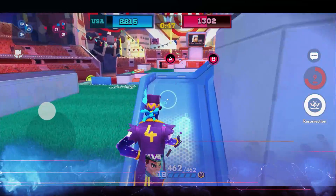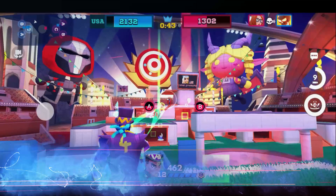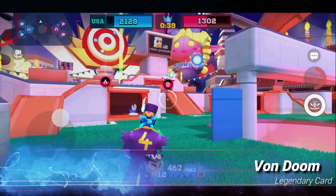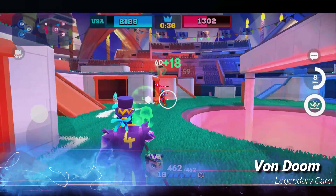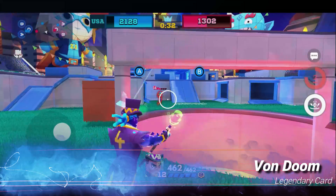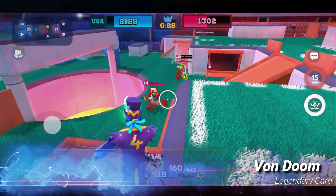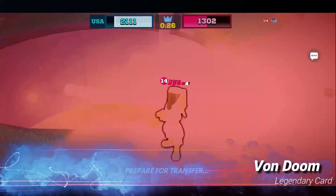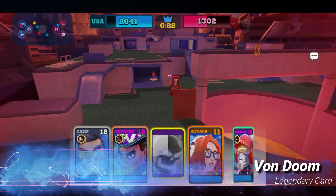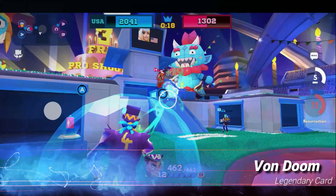Coming in at number 10, we have Victor Von Doom. Why is Victor Von Doom here? Well, it's very simple — this card got that health and damage buff. The issue with Victor Von Doom pre this were the fact that he didn't do enough damage and he felt like something was lacking. While that still seems to persist, it is enough now to make him viable. If you can get him into a sneaky push situation, you will find yourself becoming incredibly pesky for your opponent, especially if you managed to get an offensive revive with this card.